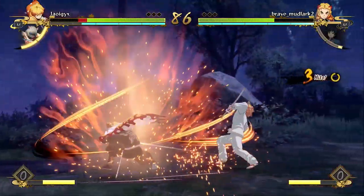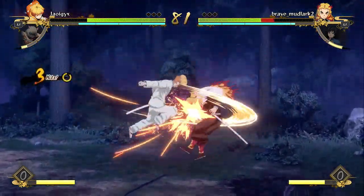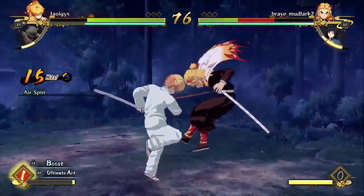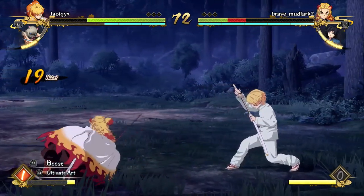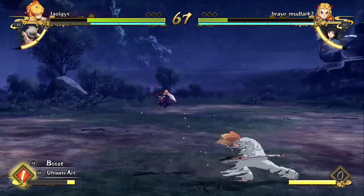Alright, so it took a while but we finally found a room here. We're fighting against a Rengoku and a Giyu. I think the main thing that I learned about what I need to do with Zenitsu is start using Thunderclap and Flash Prime more often. I was hitting this Giyu — I couldn't block in time. It's a little bit laggy.